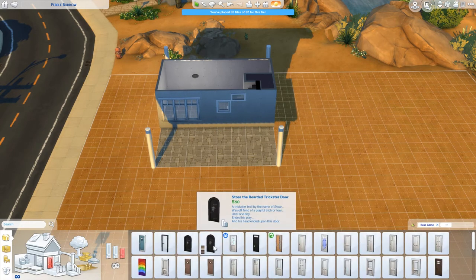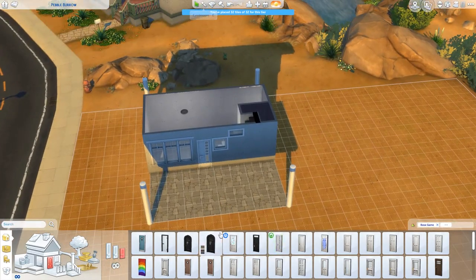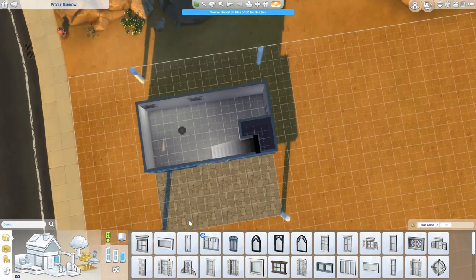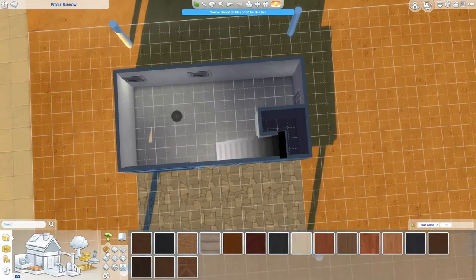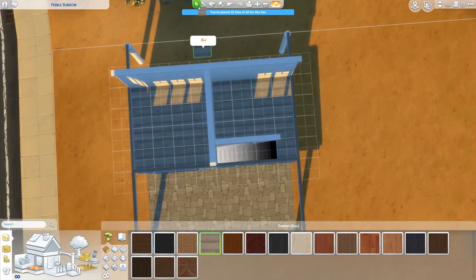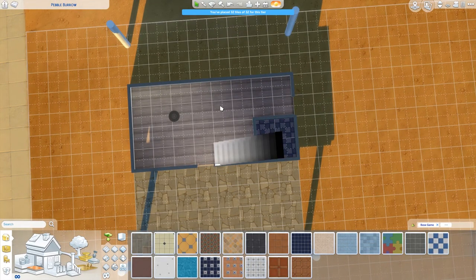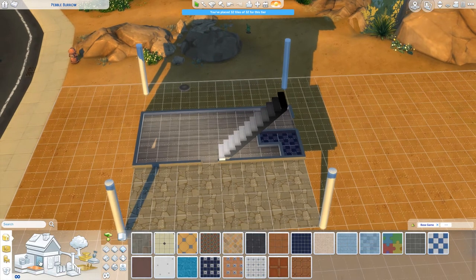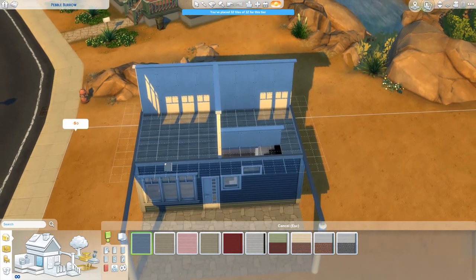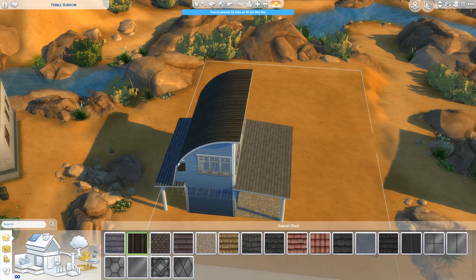This build is primarily base game, parenthood, and tiny living. There are a few items that require cats and dogs and seasons, but if you don't have those packs they're not needed. It's just that the family I was playing here with had a cat, so those things were necessary. I have seasons, so things like the umbrella rack and a thermometer were useful when actually playing in the game. I think I have Apache and there are some seasonal plants because they were playing and doing gardening.